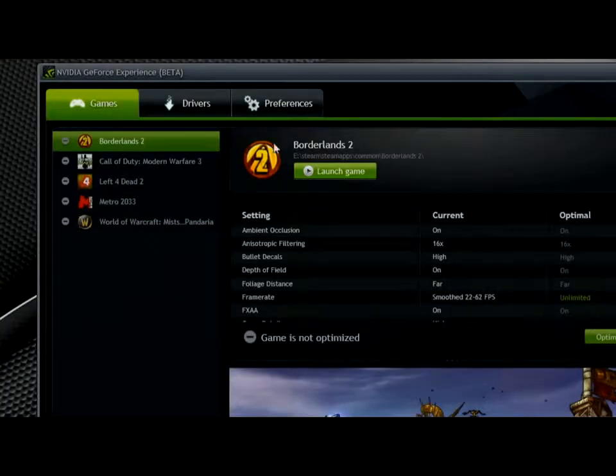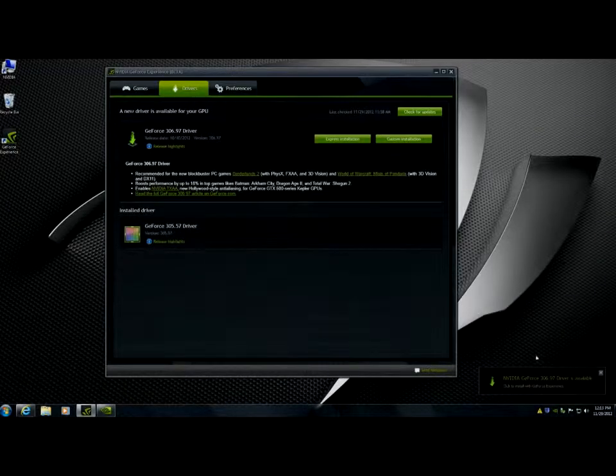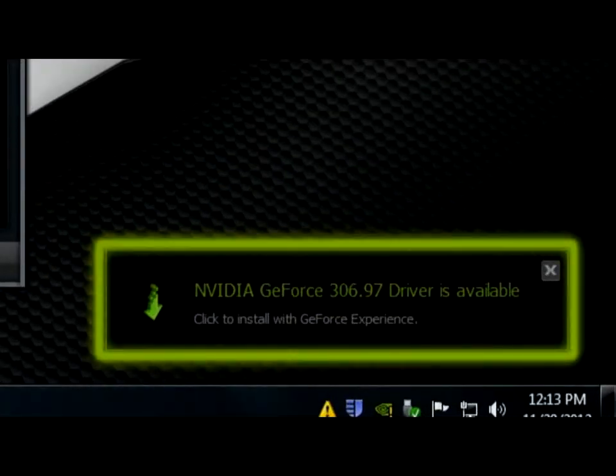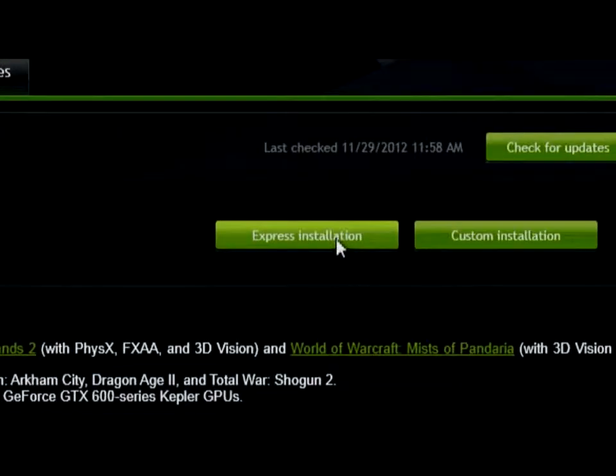The second thing you'll see is this driver tab. Now if you click on the driver tab, you'll see what's installed and what's available. You'll notice 305.57 is installed and 306.97 is available. GeForce Experience also provides a balloon notification letting you know as soon as drivers are available from NVIDIA, and you just need to click Express Installation to get your PC up to date.